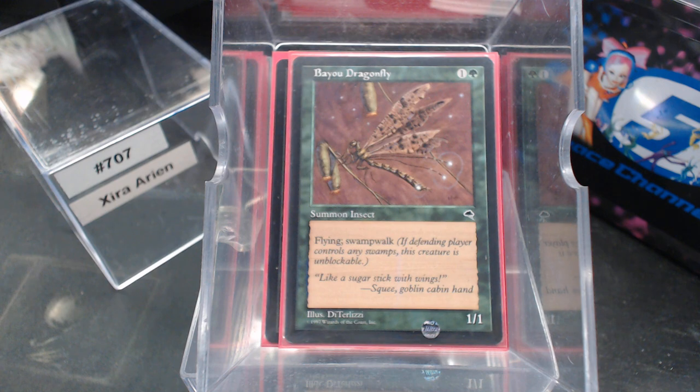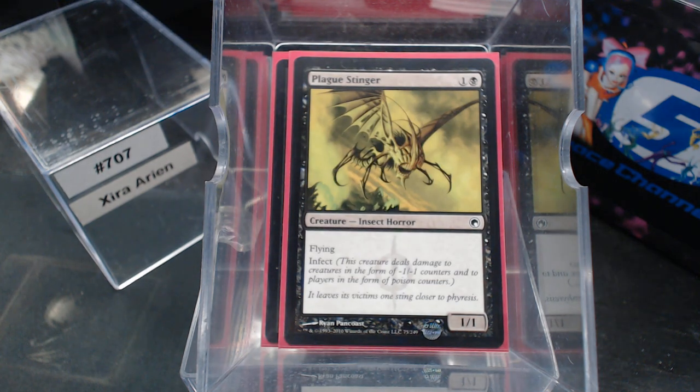Bayou Dragonfly: Flying, Swamp Walk — that's pretty evasive. Plague Stinger: it flies and it's an insect, that's pretty good right there.